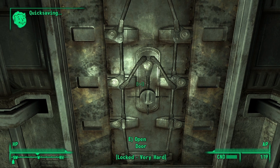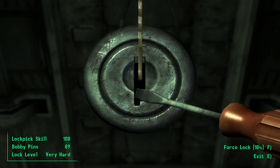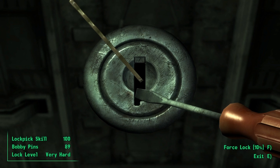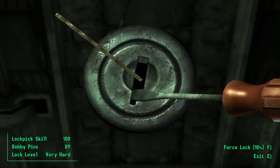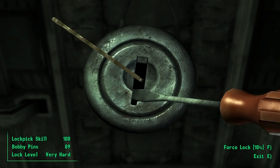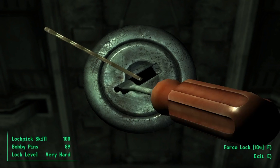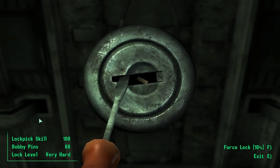Okay folks, we're gonna pick this lock here and see how that goes. That's nice in here. As you see, this is a very hard lock — that means it's gonna be a challenge. I'm getting closer to the sweet spot here. That's here somewhere. And I crash.